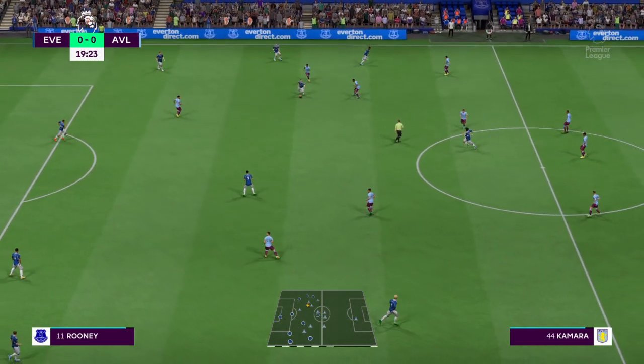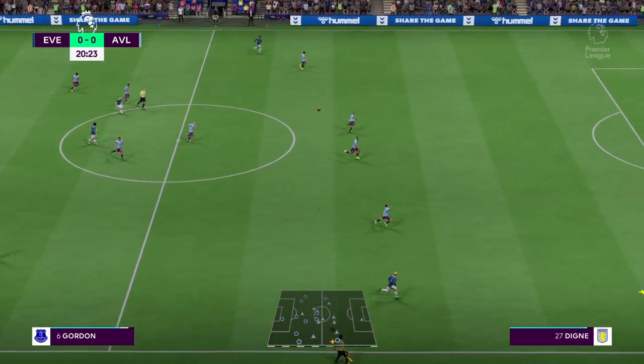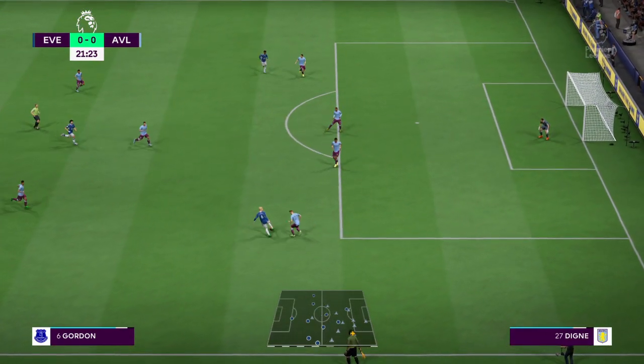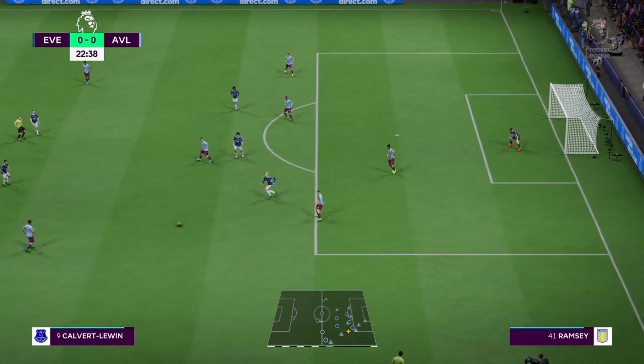Here's how the line-up looks for Aston Villa. Emilio Martinez is the goalkeeper. Luca Dina plays with Matty Cash in the full-back positions. Leon Bailey starts with Coutinho out wide, and leading the line today is Oli Watkins.